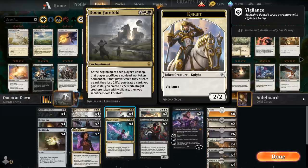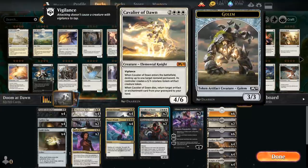A pretty tricky card to play with and against, but we've got a few cards that help synergize with Doom Foretold besides just putting permanents in play. One of them is Cavalier of Dawn, a 5-mana 4/6 Vigilant Elemental Knight that when it enters the battlefield can destroy up to one target non-land permanent, and its controller puts a 3/3 Golem artifact creature token into play.